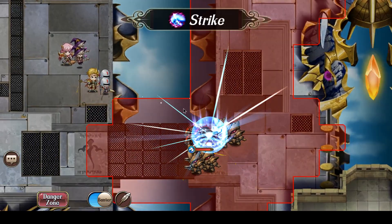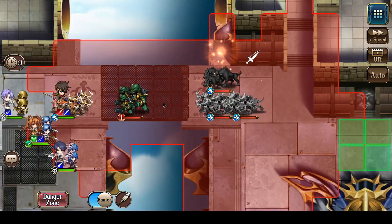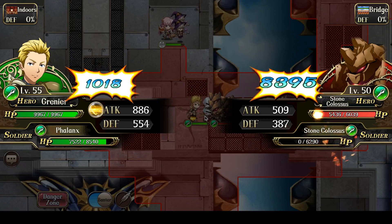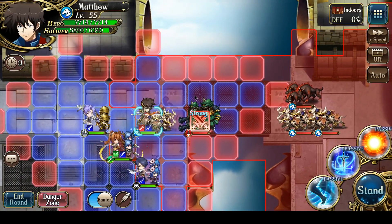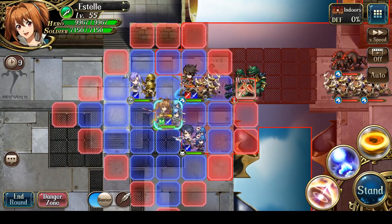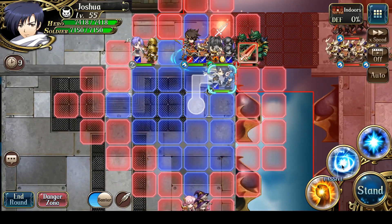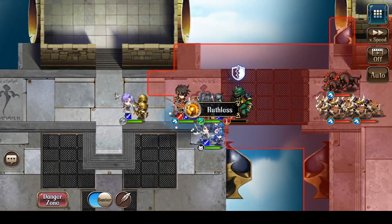Matthew very easily one-shots the Cyclops that attacks him. Next, I'm going to have Grenier use Power Stab, and I'm going to move Almeida last. For now, let's have Matthew attack and retreat — let's use Whirlwind Staff, and then have Double Tap from Joshua to wipe out the Cyclops, or nearly wipe out the Cyclops. And down it goes.